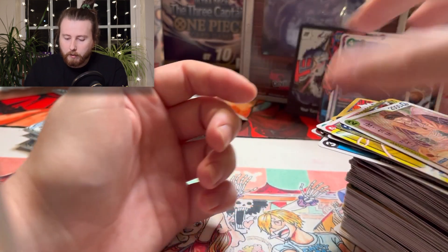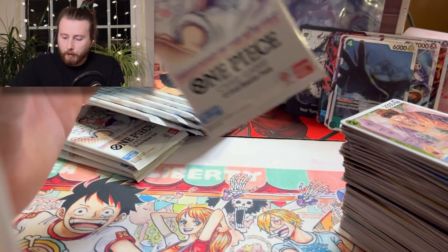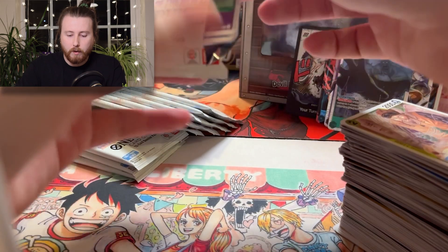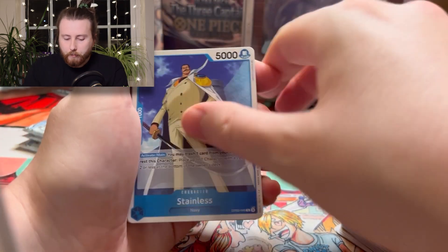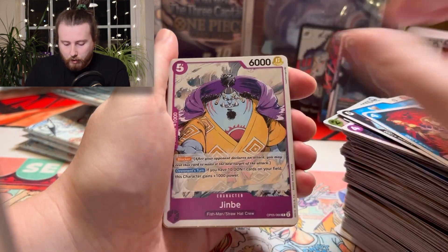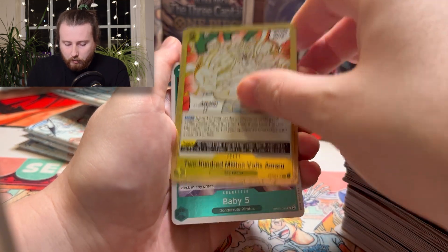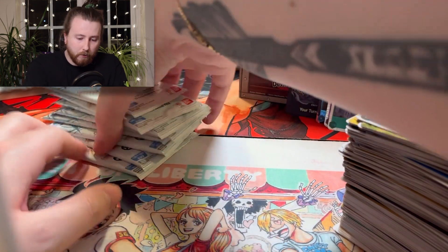Come on, give us something good. Chaka, there's the leader Enel — and it's not a super rare. Asura for Skypea — he's one of the three vessels. Basil Hawkins, Jimbei, Amazon, two million volts, and Baby Five. How many packs do we have left?